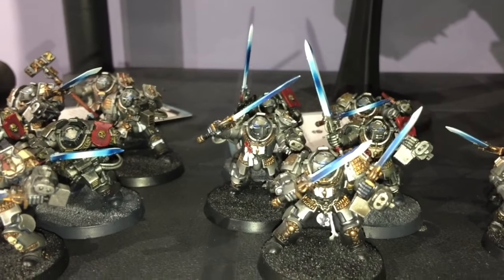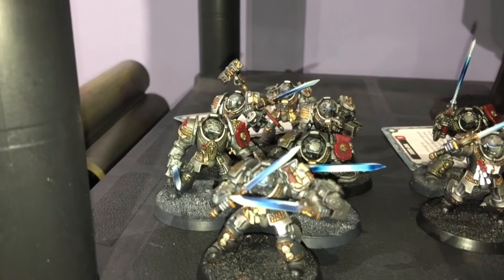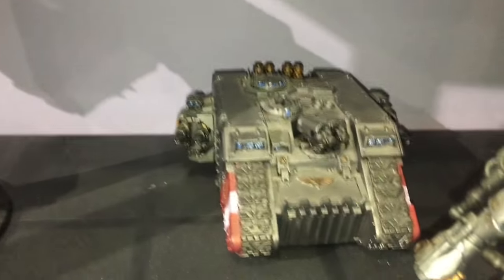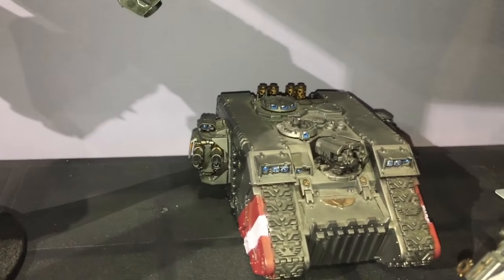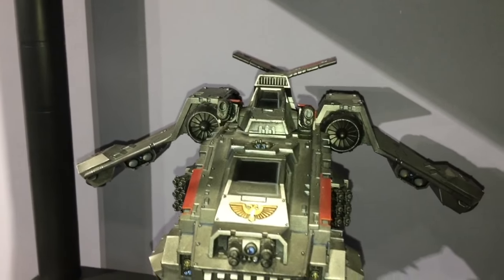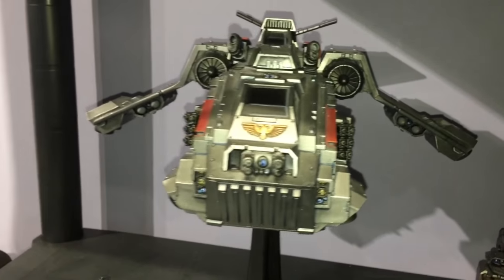Falchions on the Sergeant and four swords. Six-man Terminator Squad, Falchions on the Sergeant, three swords, a Halberd and a Hammer. Land Raider with lascannons, Storm Raven with assault cannons, not Plasmus, multi-melter, Hurricane Bolters and rockets.